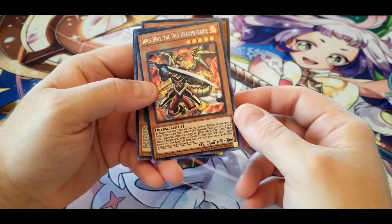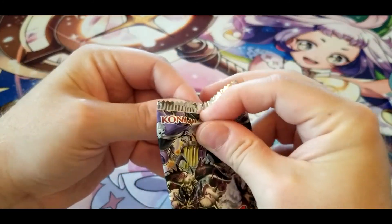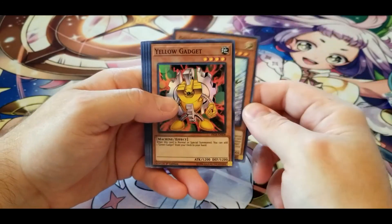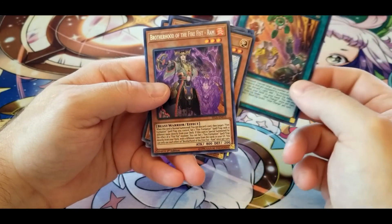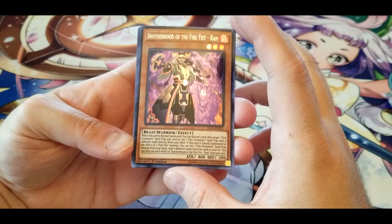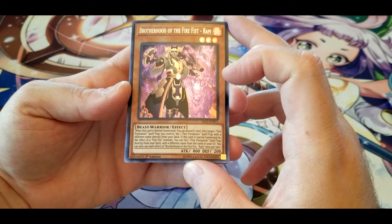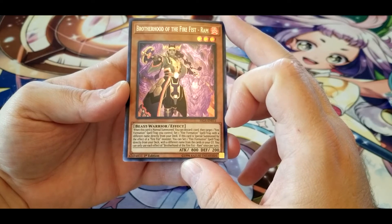Another Ignis Heat, the True Draco Warrior. Silver Gadget, Yellow Gadget, Raster Liger, Boot Up Order — Gear Charge. Brotherhood of the Fire Fist — Ram: when this card is normal summoned, you can discard one card, then target one Fire Formation spell or trap you control, and set one Fire Formation spell or trap with a different name directly from your deck. If this card is special summoned by the effect of a Fire Fist monster, you can set one Fire Formation spell or trap directly from your deck with a different name from the cards in your graveyard.